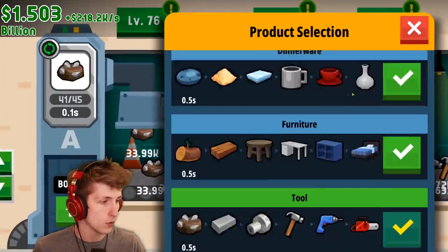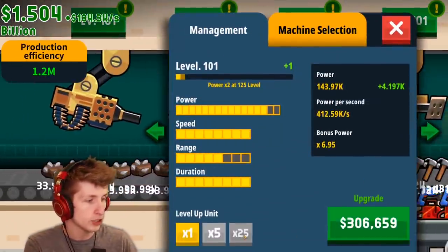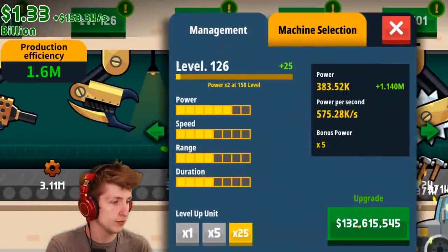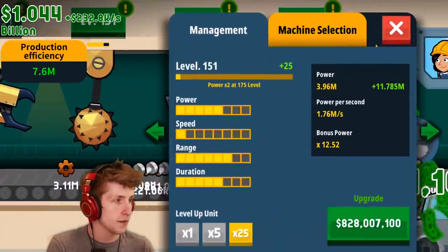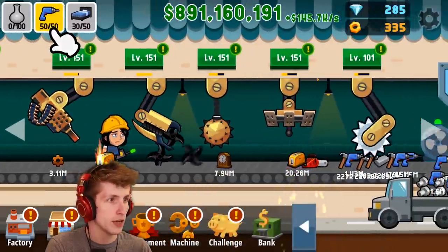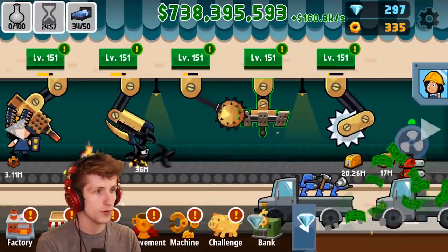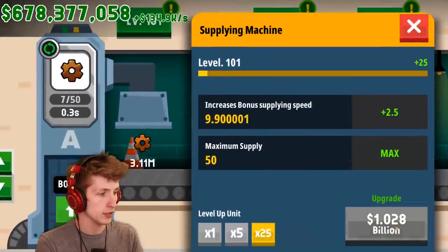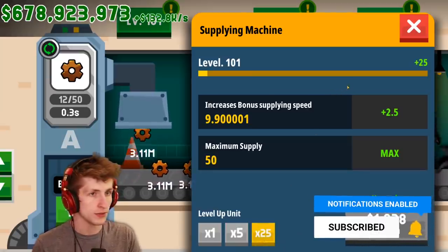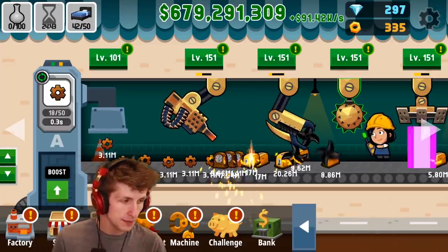We have new stuff to work on, so we're going to swap over to that and level this up to 25 - that costs 100 million. Let's level everything up to level 150 right now because that's going to make it so much better. We have these cog wheels. Leveling it up more is going to be expensive - it costs 1 billion dollars to level it up all the way. I'm actually kind of tempted to try that.